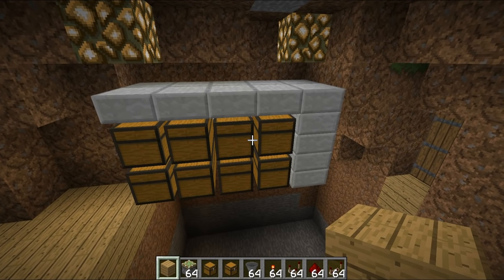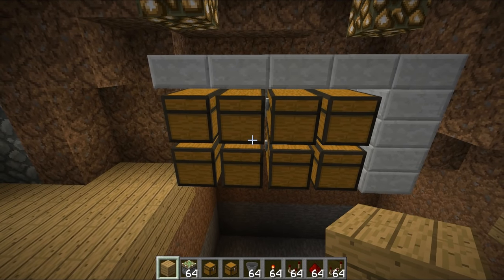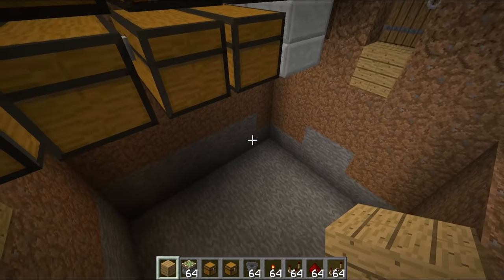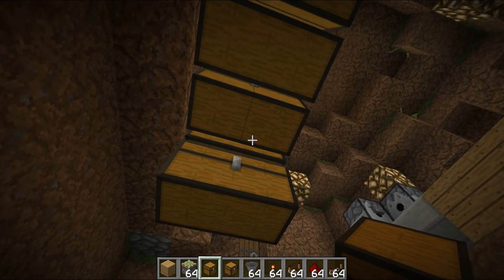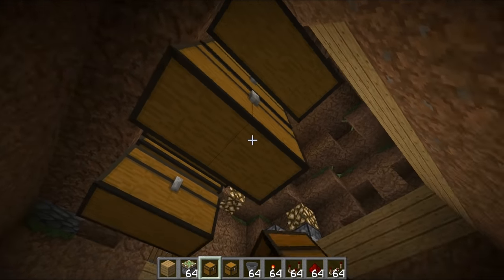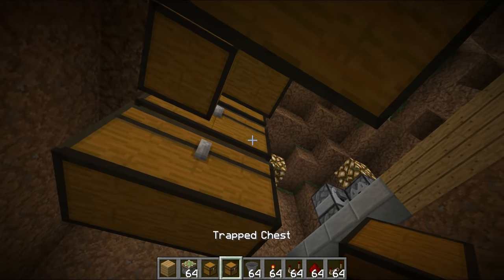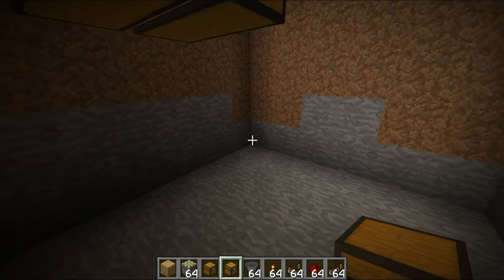As you can see right here, I've placed in a little storage system right next to the door, and it's alright - we've got eight double chests in total, but it would be nice if we had something just a tiny bit bigger. So what I've done is I have cleared out a massive space down underneath, and we are going to double the size of this thing. So the first thing I'm going to do is just quickly place in all of our double chests, and then we're going to have the trap chest down at the bottom, and this is what's known as the drop-down storage system.